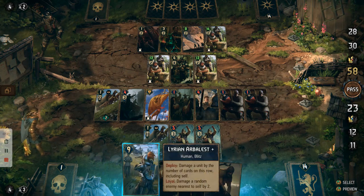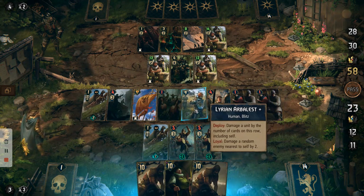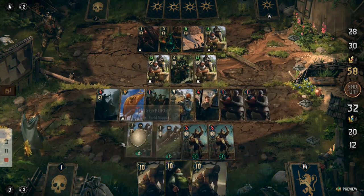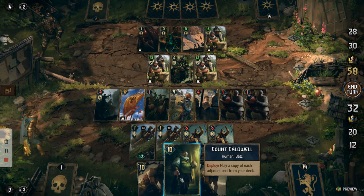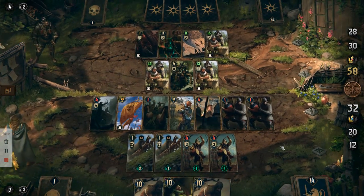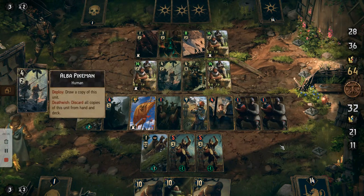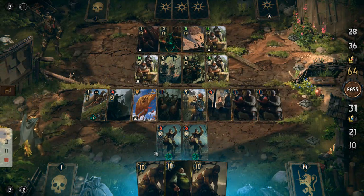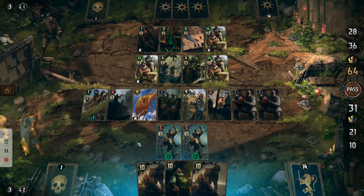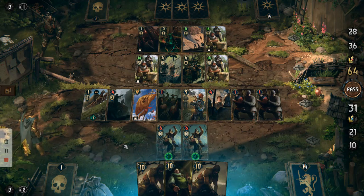Now what I want to do is put the Arbalest here and send this one back down to the other side, then end our turn. As you can see, the one at the bottom has been removed from the battlefield, and we've got one more that we need to remove.